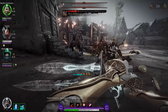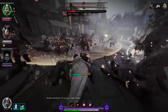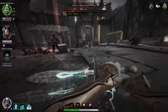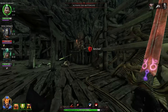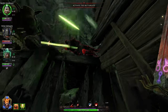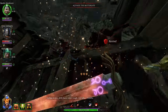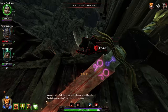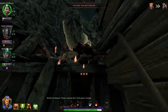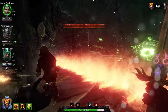All you gotta do is start the process of picking up a teammate that has been downed, and before you finish picking them up, use your ultimate. You can dash away and safely position your character while also getting your teammate up. It's really helpful in clutch situations. Handmaiden probably does it the best because of how fast she can pick people up, but it's really good on any character with a dash that can get themselves out of trouble.